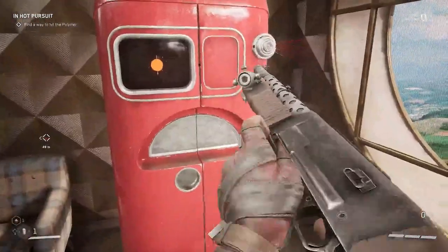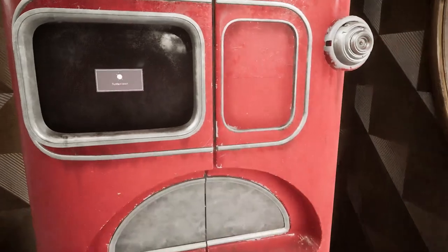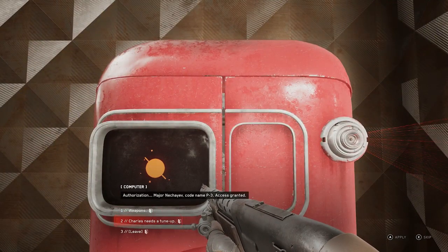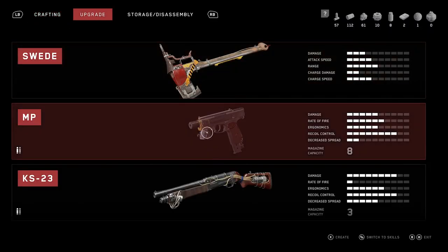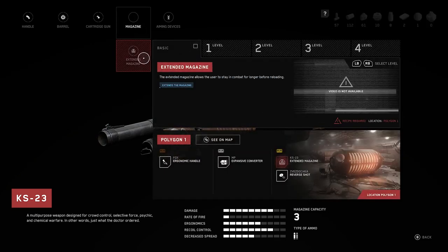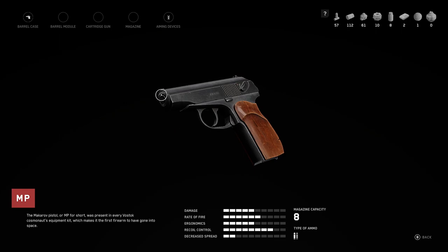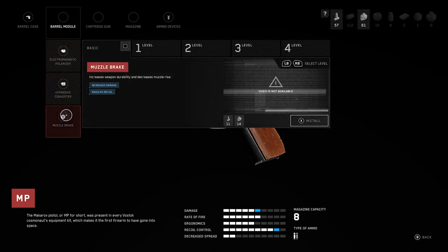Alright, I can upgrade my glove. There's also Krause — needs tuning. Switch to crafting and upgrading. We can upgrade the magazine — or not, can't do that. The pistol we got is called the MP. Barrel module: increases weapon durability and decreases muzzle rise. Let's go ahead and try that. Cartridge module: application of a thin layer of special chemical polymer. And an aiming device — we might be able to do that.